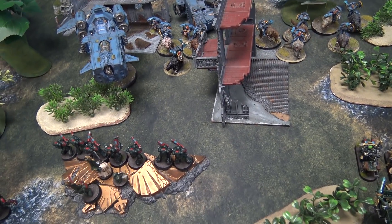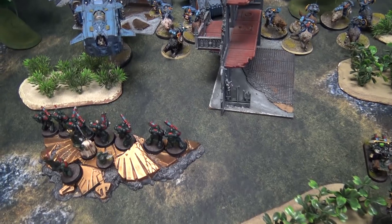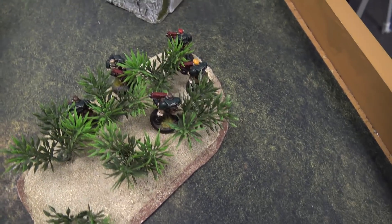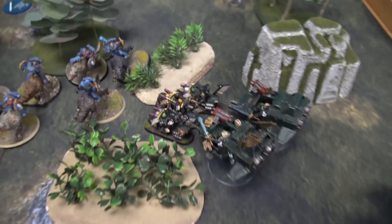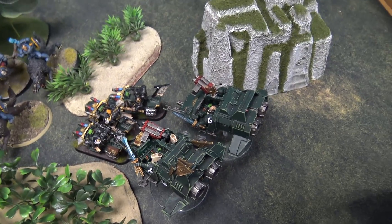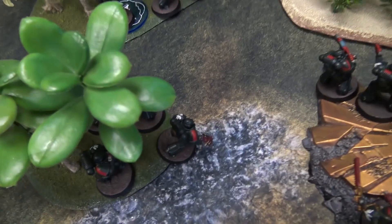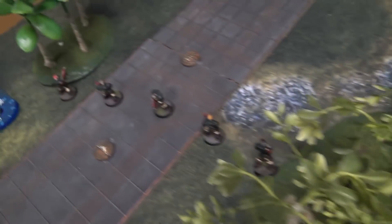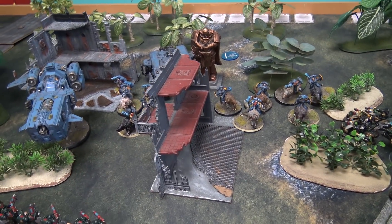Movement phase for the Dark Angels on turn one: all three Scout squads stood still. My Black Knights and two character speeders moved up. Hellblasters, Azrael, and Lieutenant all stood still, as did both Intercessor squads and the fourth Scout squad. That is it for the movement phase — coming back with the shooting phase.